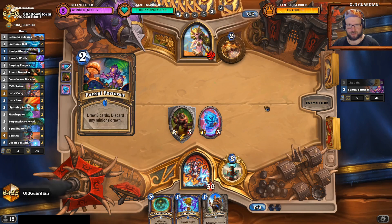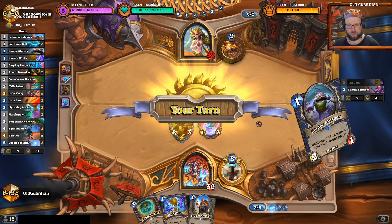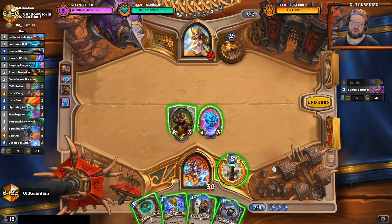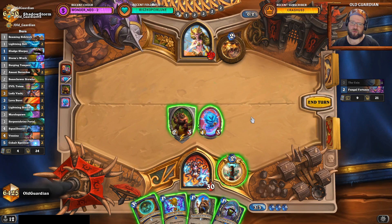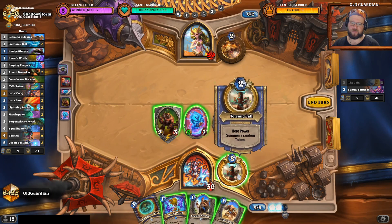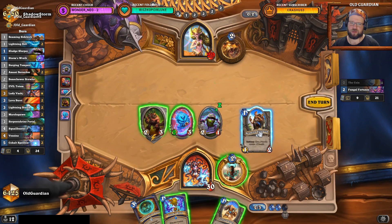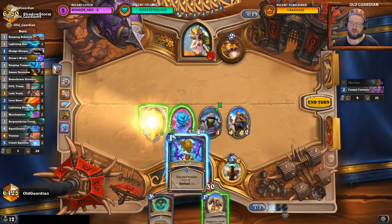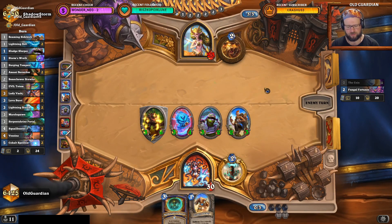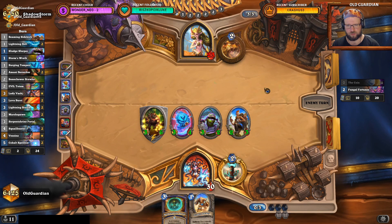But there's also a chance he wants to play Fungal Fortunes instead. And Fungal Fortunes opens up the opportunity for me to get this one buffed up a lot. So I can do the Sludge Slurper — then I will be overloaded for next turn. I think this is fine. I'll do Slurper, then Beaming Sidekick, then I can do Storm's Wrath, which allows me to push a little bit more here. Heavily overloaded for next turn, so next turn I won't be able to do much. But I do have 11 damage here, so Druid needs Coin Innervate.